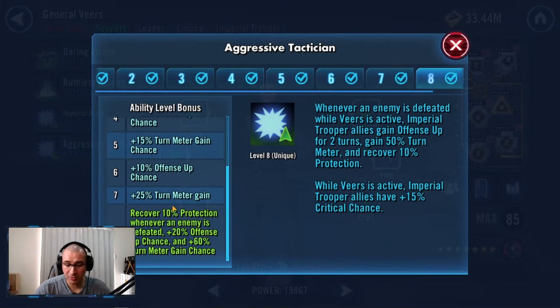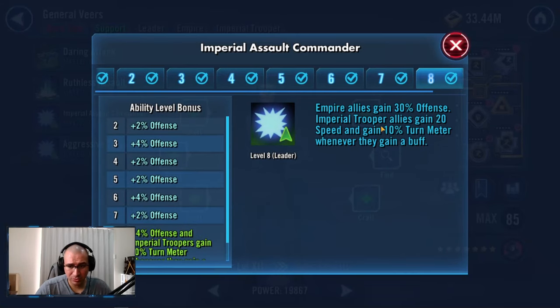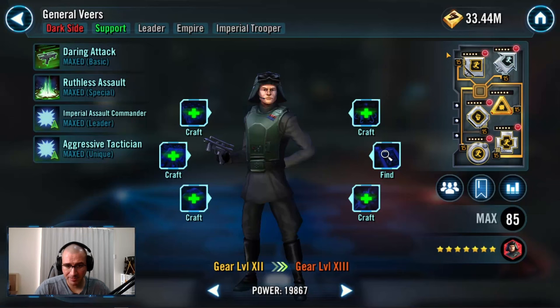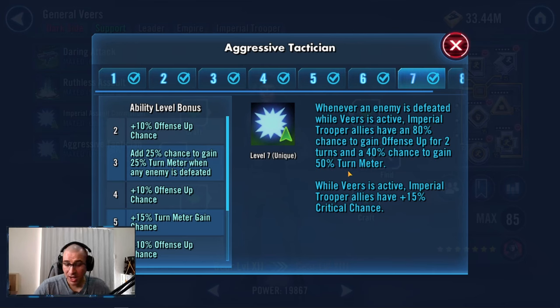General Veers has two abilities that are very important. Whenever you defeat an enemy, Imperial Troopers gain 50% turn meter and offense up. Without that Zeta, you only have a 40% chance to gain 50% turn meter and an 80% chance to gain offense up. That offense up, whenever Imperial Troopers gain a buff, they gain 10% turn meter and a flat plus 20 speed. I would say this Zeta is mandatory for this team to be reliable.